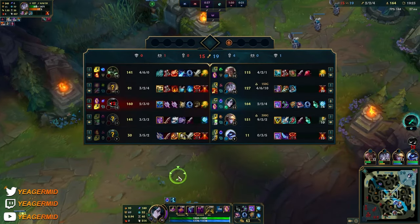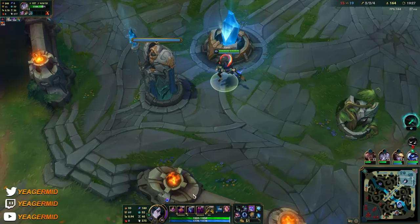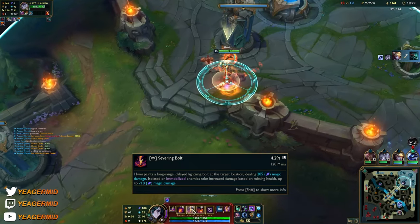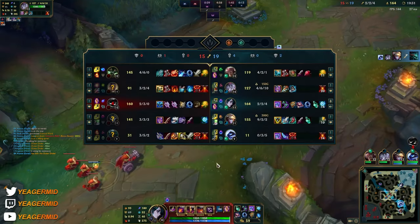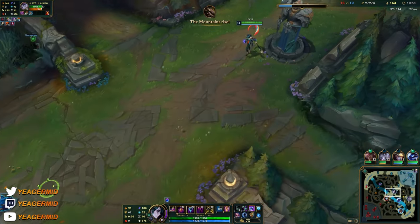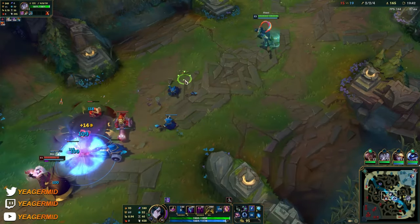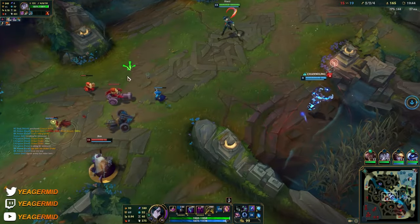Hopefully a lot of team fighting can start here — that's why it really becomes fun when you just use your Q, then have this long range W where you can constantly poke the opponent, plus this massive ultimate that gives CC and also huge AOE damage.